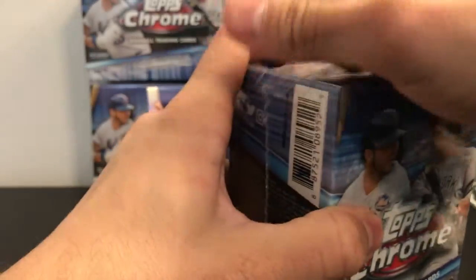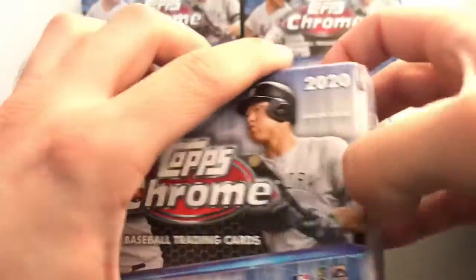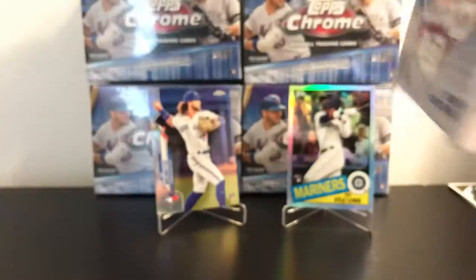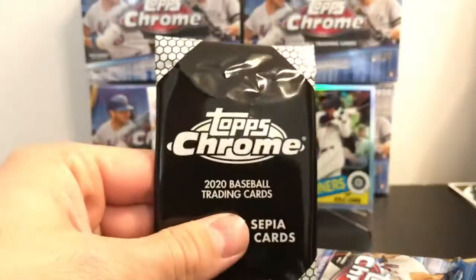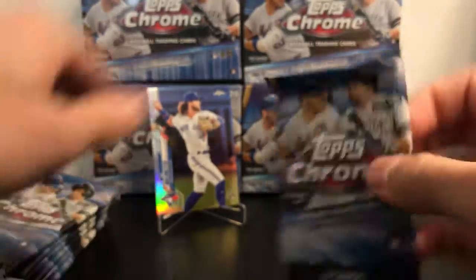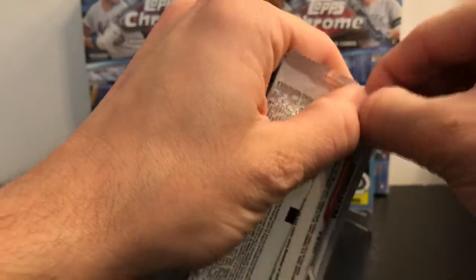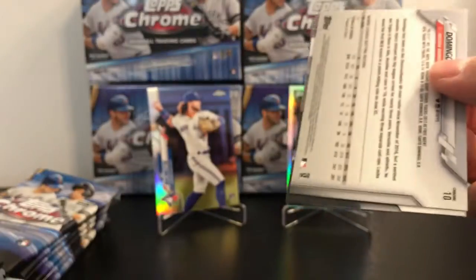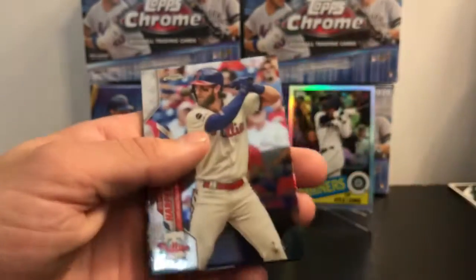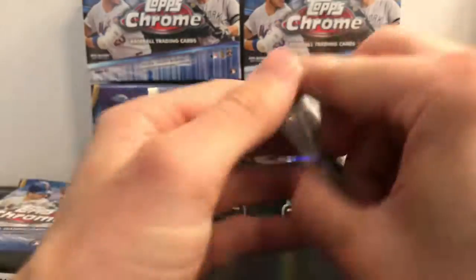We've got a blaster box. I'll get the plastic off and show you the odds if you want to look at them. There are your odds. Got your exclusive sepia refractors — save those for last. Looks like this box got all jumbled up at the top; hopefully that didn't mess up any of the cards. Chrome is better stock than Series One and Two obviously, so it doesn't look like anything's damaged. There's a die cut on the swagger.